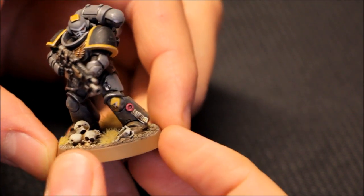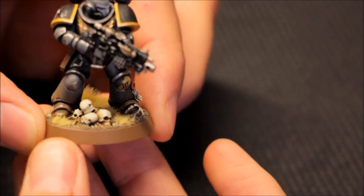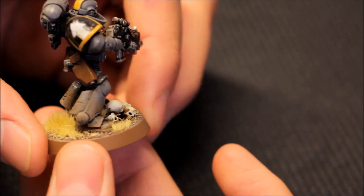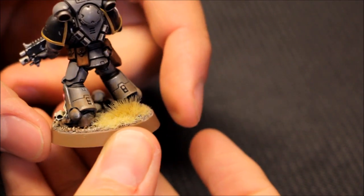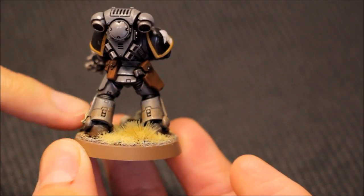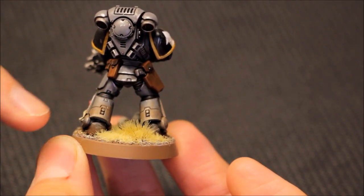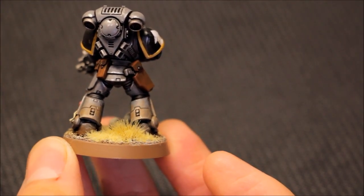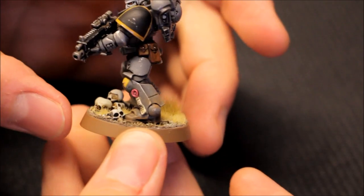If you like this colour scheme and the way the basing has been done — including the skulls and the nice static grass — check out the desert basing tutorial on the channel. It's a desert wasteland they're fighting across. You can see the washed-out and grubby effect around the feet — grey is a brilliant colour to achieve that on, and the chipping effect goes really nicely on grey as well.